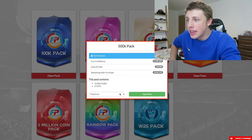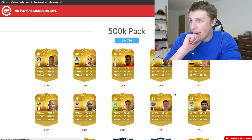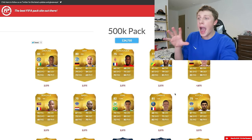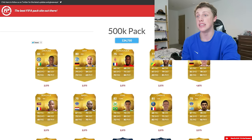A 500k pack gives you two Team of the Seasons and 16 rare golds. Oh my actual God. I got Schweinsteiger, and two Team of the Season cards - a 40k and a 50k Team of the Season.